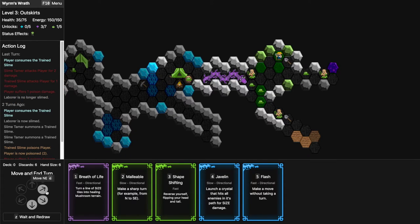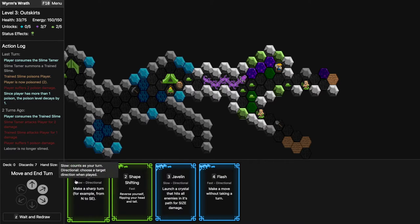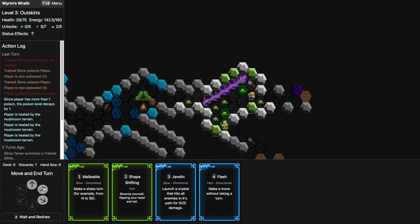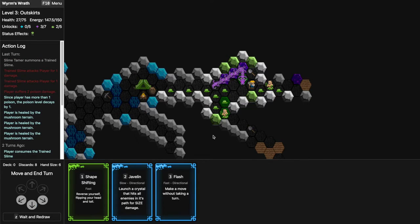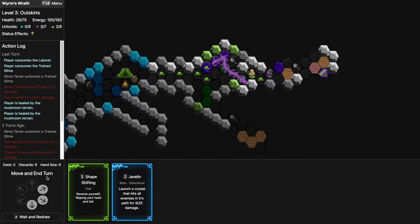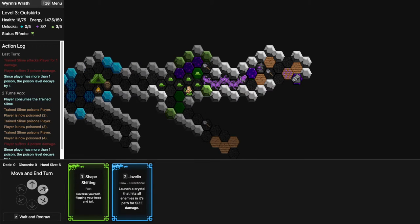Oh my god, that's a lot of stars. Poison one. My health is not very high — I can technically heal up. It actually doesn't counteract enough — really bad. I'll Malleable into this thing. Oh my god, I feel like I'm going to die here unless I get lucky and find the next level quickly. I might want to Flash into this enemy so I eat it and it doesn't poison me. Poison three — three things attacked me at the same time, this is really scary.